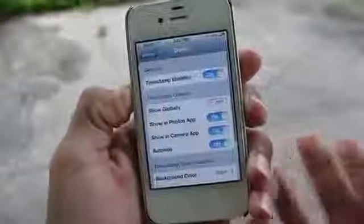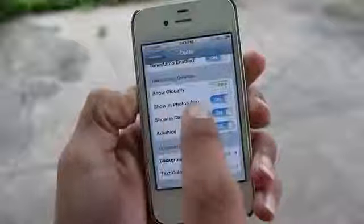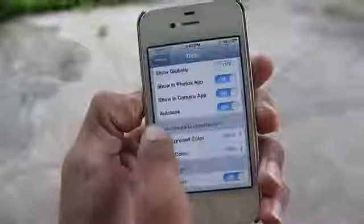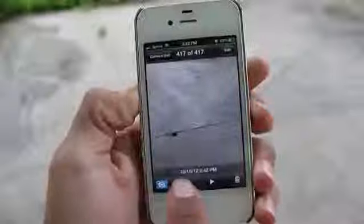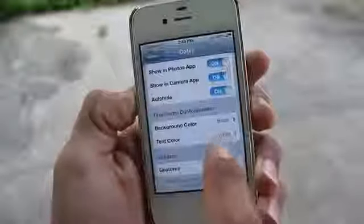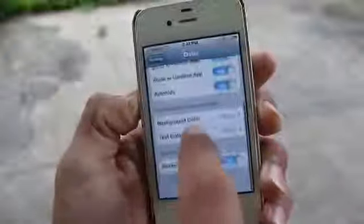The fifth Cydia tweak is called Dater, and it puts timestamps on every photo you take from your stock camera app. When you go back to your photo albums, it shows you the time and date you took that photo. It's handy if you want to send it to someone or just want to know when you took it.